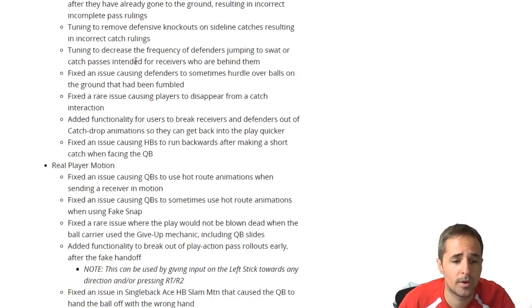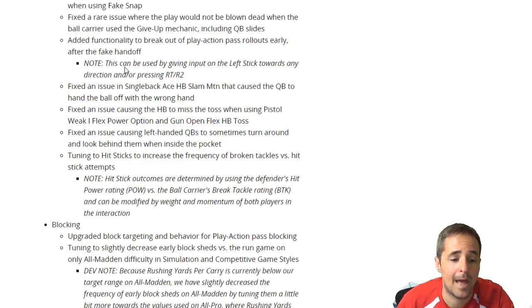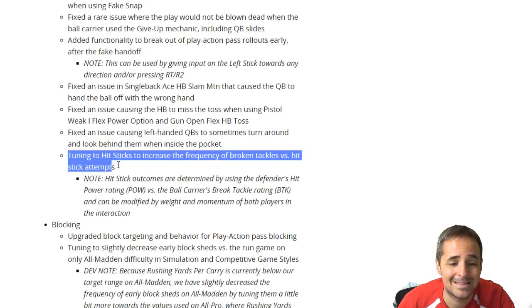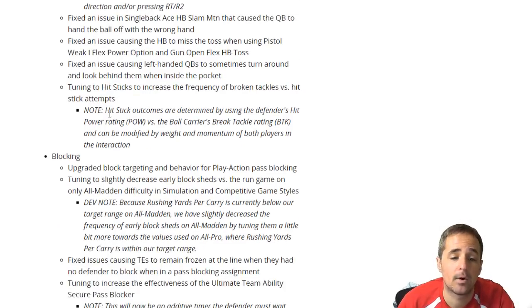Second most important thing to me — there's some other catch fixes but you can read the blog — one thing I'm really looking at here is tuning hit sticks to increase the frequency of broken tackles versus hit stick attempts. Hit stick outcomes are determined by using the defender's hit power rating (POW) versus the ball carrier's brake tackle rating (BTK).